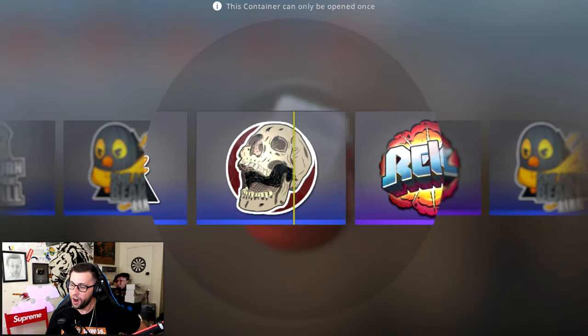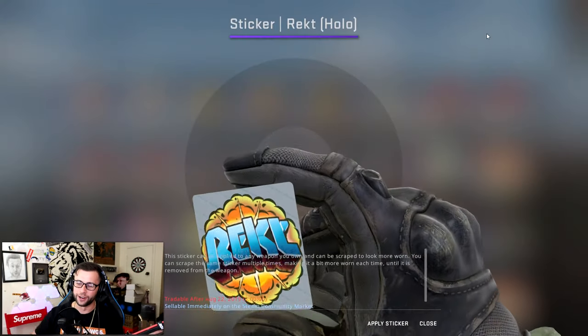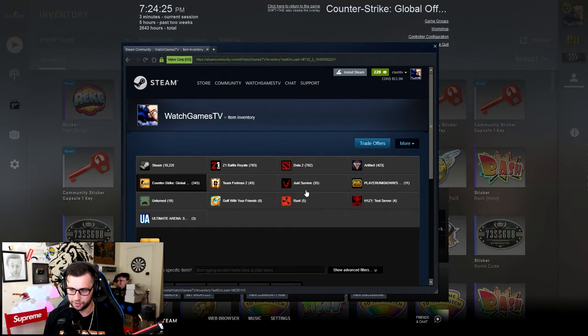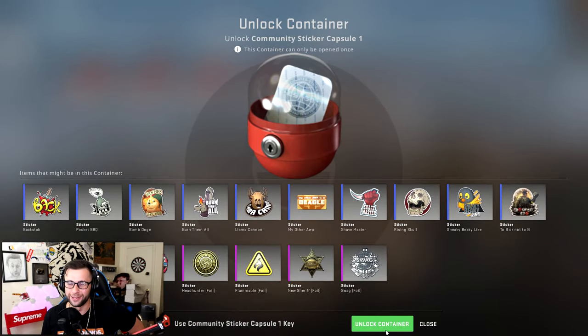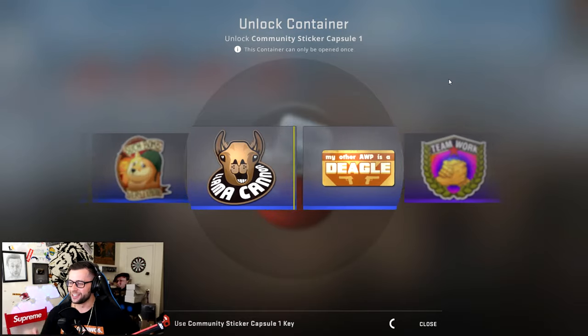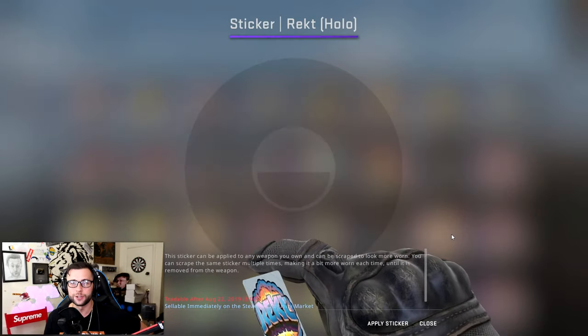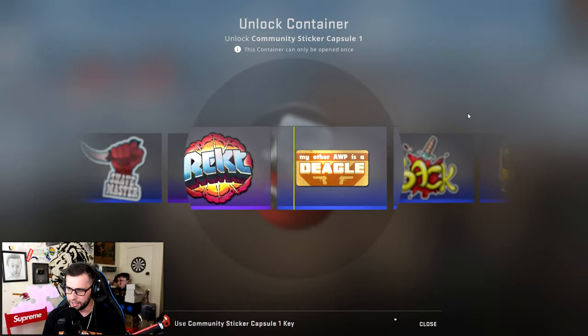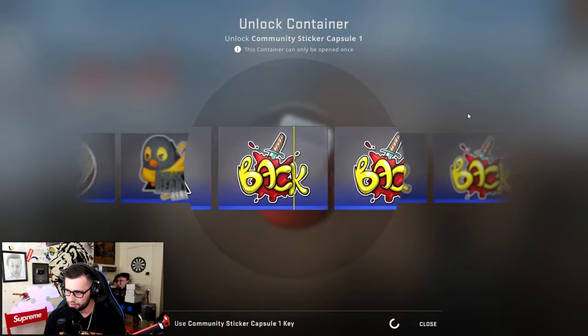Oh, we got the Wrecked sticker! Let's find out if we got wrecked or made something — it's worth five dollars, we got our money back on that one. Everything else prior to this we lost money on, so I'm excited about breaking even. Unfortunately another Backstab — sticker capsule one, please stop stabbing me in the back. Another Wrecked — at least we made back some money, I won't complain.